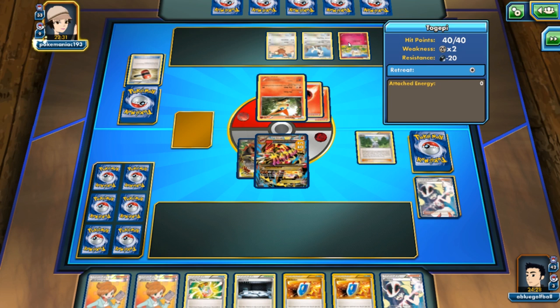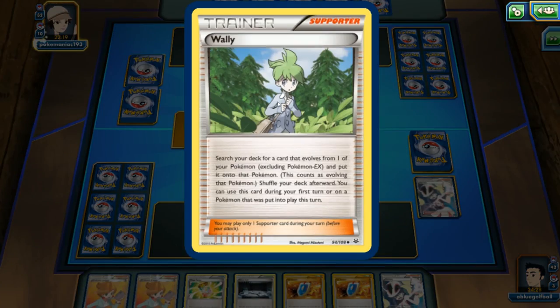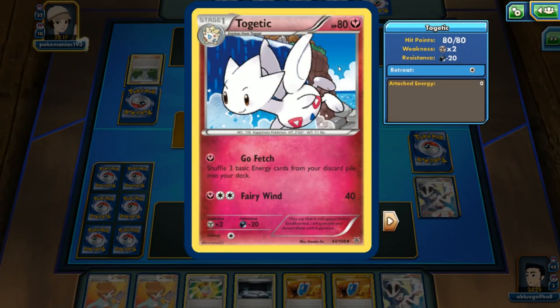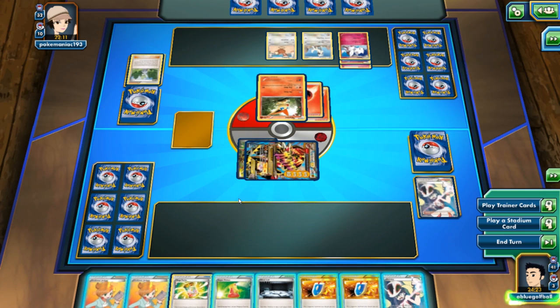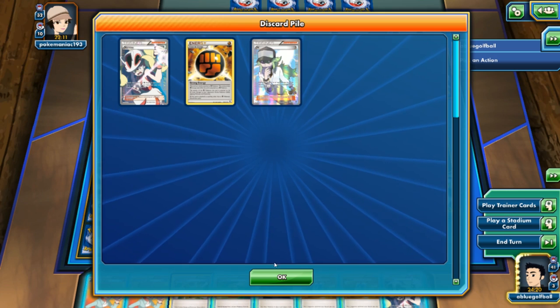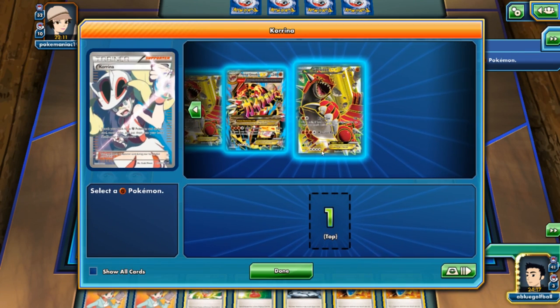We see a Wally and the Togekiss comes out. Now let's get this Jynx out here and start discarding. Victory Kiss is active. I should have done that last turn. And this Mega Turbo — totally forgot it only works for basics. How did I forget that? We get hit for 20 again, but it really doesn't matter — it's going to take four turns for them to knock us out.